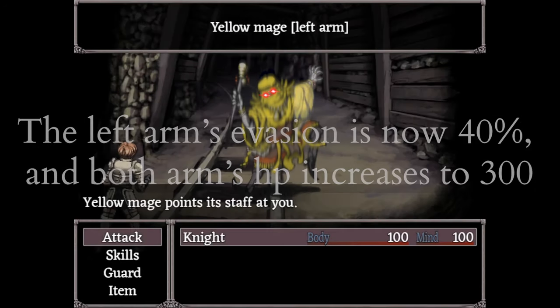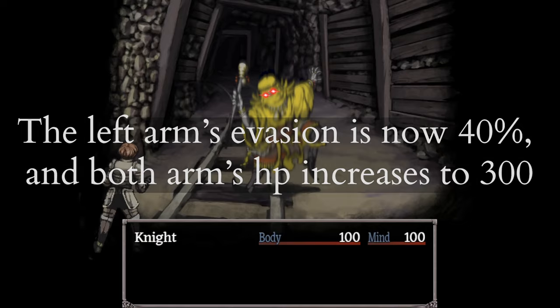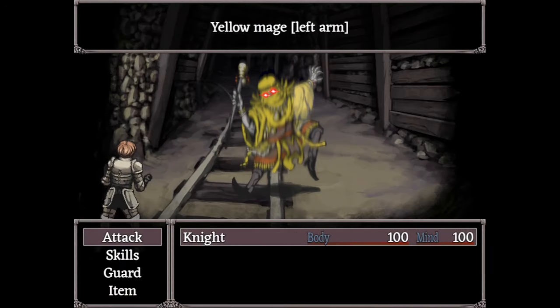His left arm now has 40% evasion, and both arms jump from 20 to 300 HP. It's no longer worth targeting his arm.